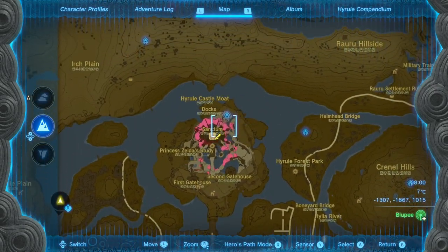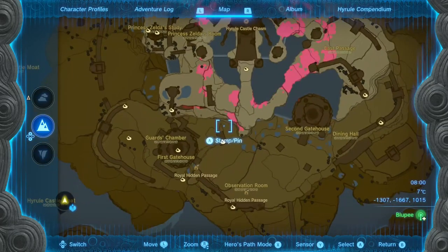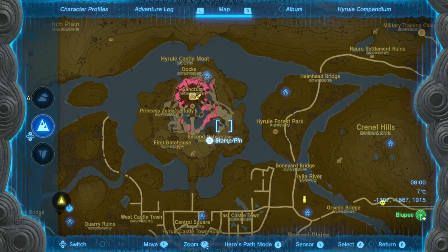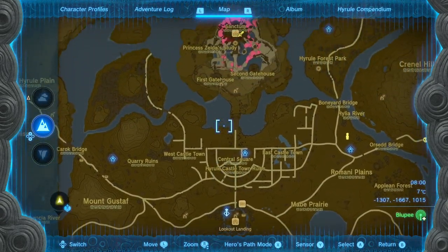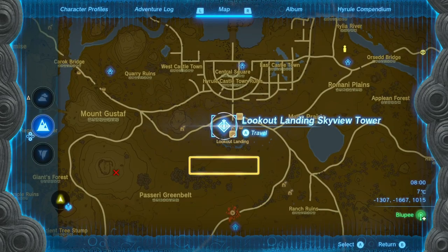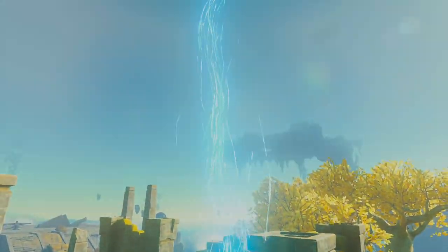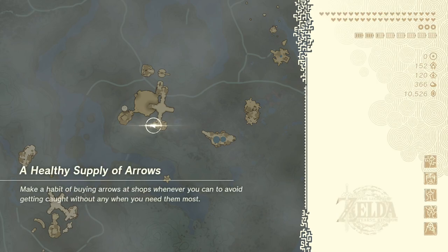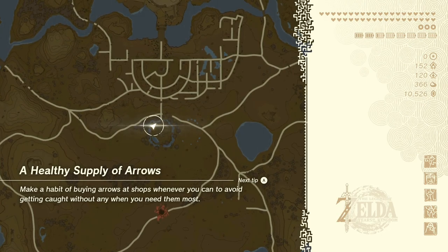I will go back to Hyrule Castle. Maybe it might be better to go here - I want to go and chase the missing piece of the Royal Guard armor. I think I know where that is. I think the easiest way would be to go from the Skyview Tower here.